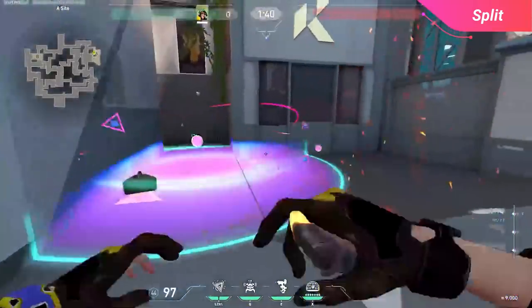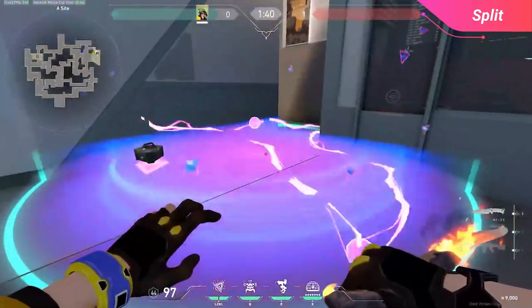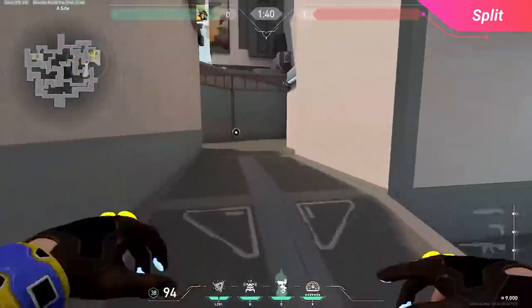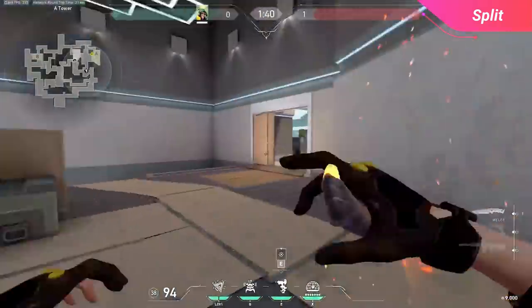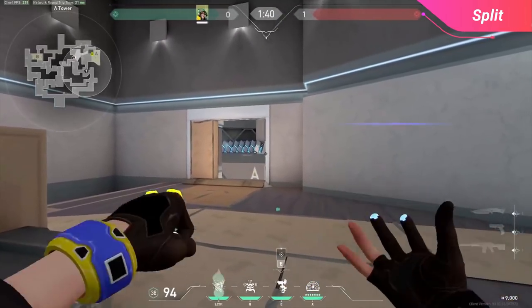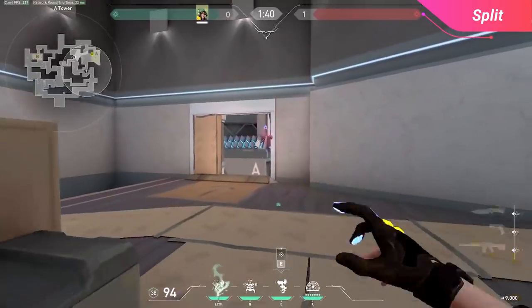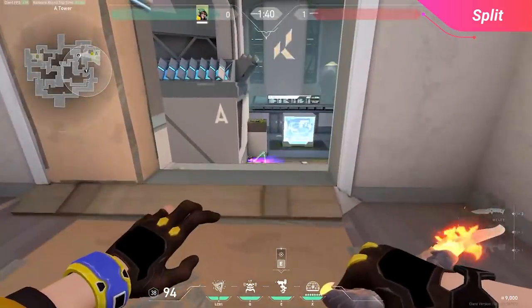This is an easy lineup to adjust — you can aim it a little bit higher if your teammates decide to plant more towards the opening, where most people plant closer to elbow. For the second A site lineup when your team is safe enough to plant for heaven, tuck yourself in the corner, aim at the right side of the boxes in heaven, and aim at the right face of the metal band on top of the pillar in site. With that throw, the nano swarm will bounce right onto the bomb location and stop the defuse without you ever having to peek.